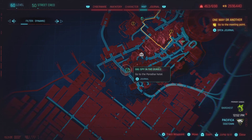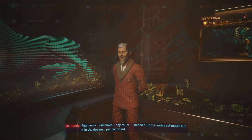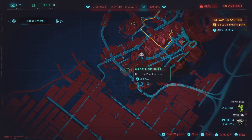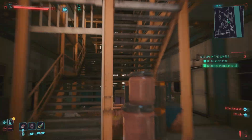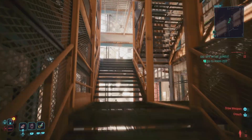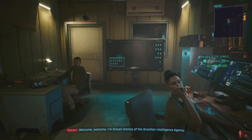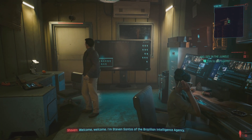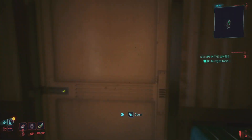We want to pick this up in a gig called Spying the Jungle. In order to get it, you need to meet Mr. Hands for the second time — this quest will pop up after that. For the very first part of this quest step, you need to head to room 203 at the Paradise Motel. Once you make your way over here, they're gonna give you the details on the quest.